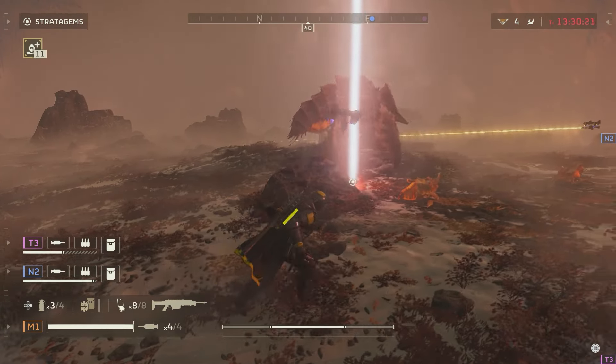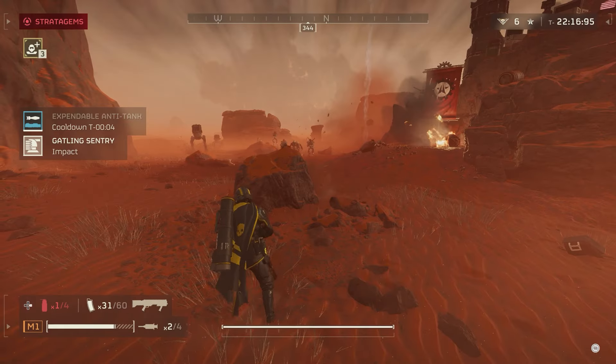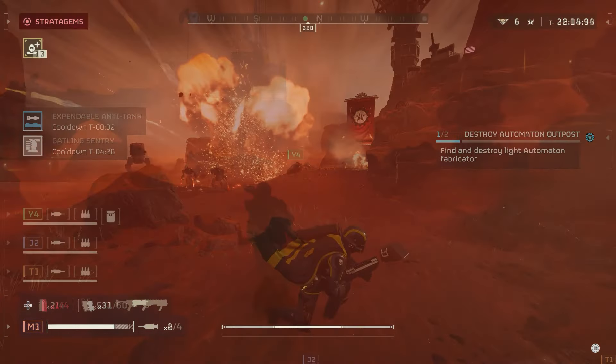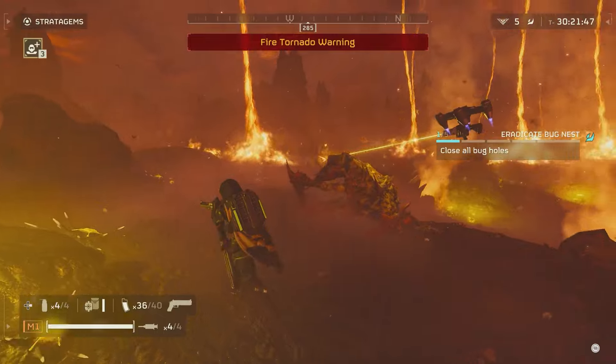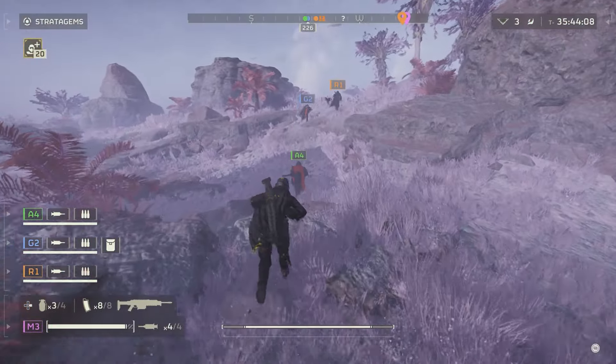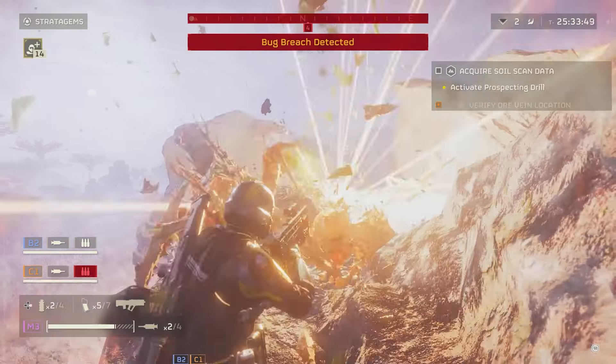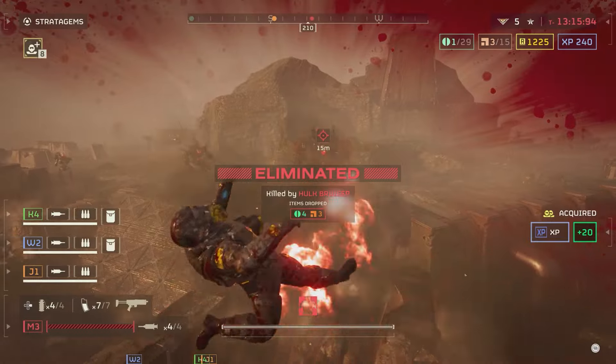Helldivers 2 is not for everyone, and instead was aimed at a very specific group of maniacs that like to dive headfirst. But not really into hell — it's more of a concept, although there's a planet called Hellmire, and it does have fire tornadoes and monsters that come out of glowing holes. The basics of Helldivers 2 is you and three complete strangers — or friends, I guess — fly face-first into planets infested with either big bugs or beep boops.